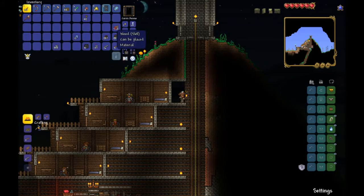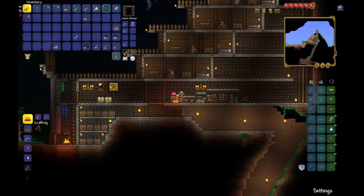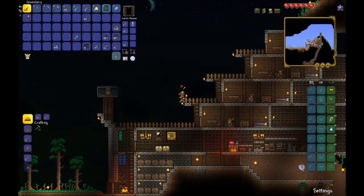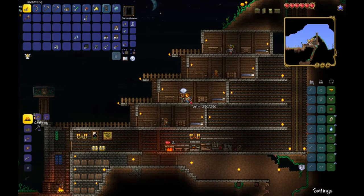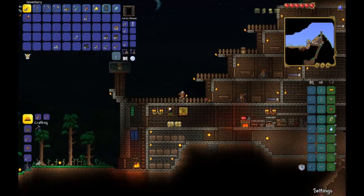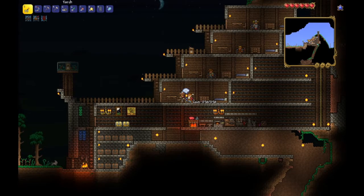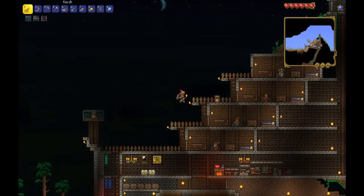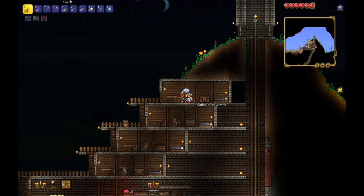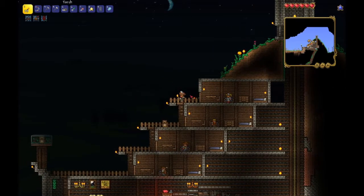I did miss some wood here, I don't have the wall to fix it right now. We made some rooms and invited some people in, so let's meet the people. Up here you've got the guide - he's been with us since the beginning. Over here we've got a merchant - he doesn't sell much, but we have one. Up here we have a nurse, and she'll heal us, but we don't really need to be healed right now.